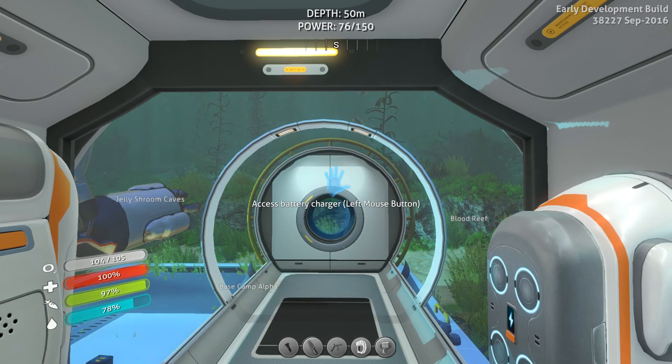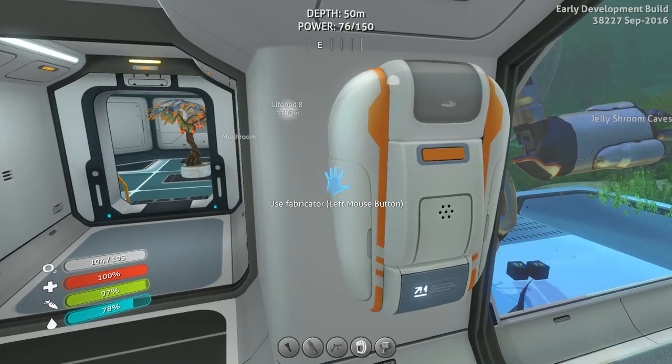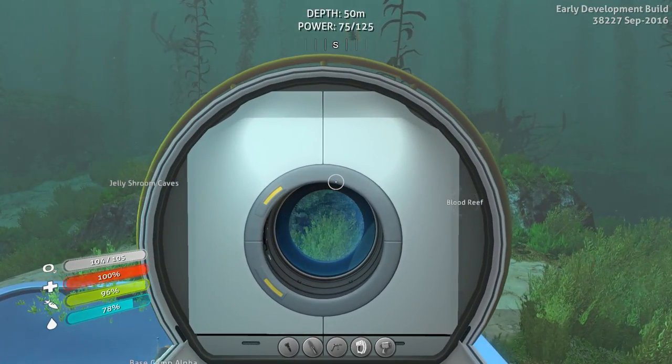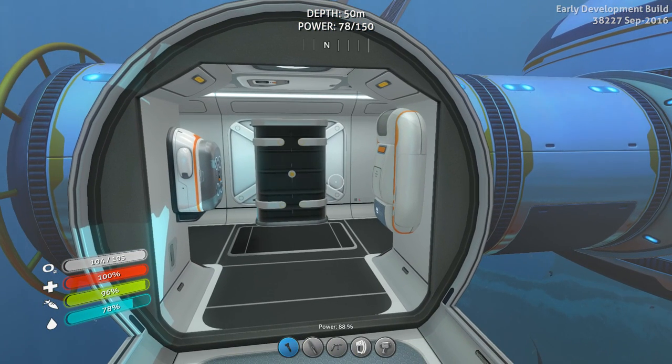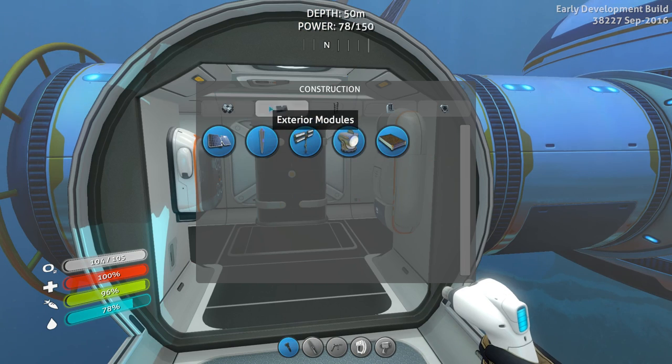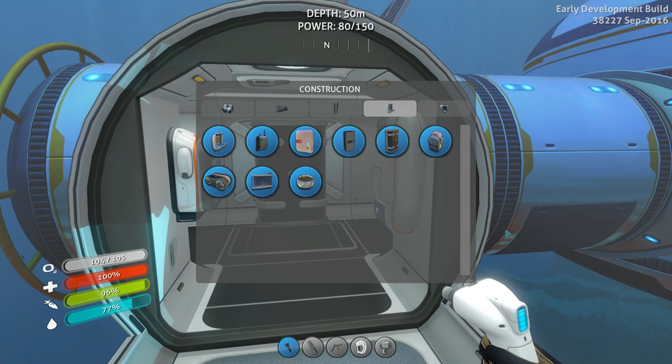Hello everyone, this is Hadrian. Thank you for being here. Let's play some more Subnautica in our Survival School series. I really, really, really need to build a Power Cell Charger. Let's look at what we need to make one. Power Cell Charger requires a computer chip, wiring kit, glass, and titanium. I believe that's going to require a good amount of silver, as we were discussing at the end of the last episode.